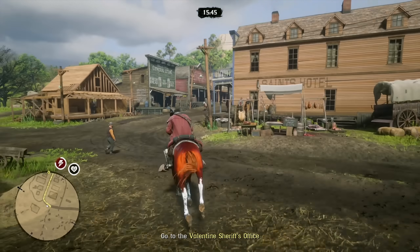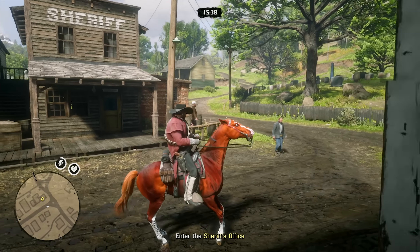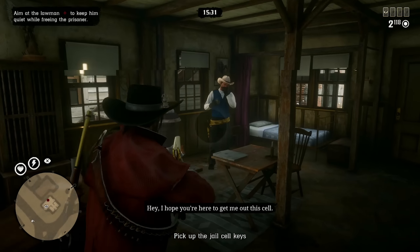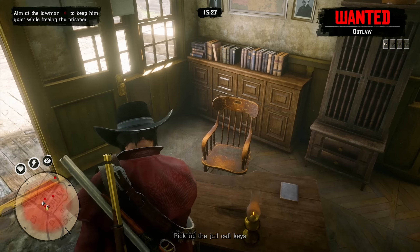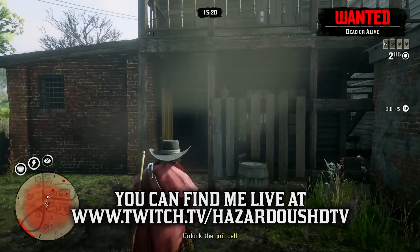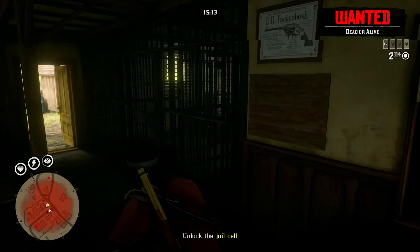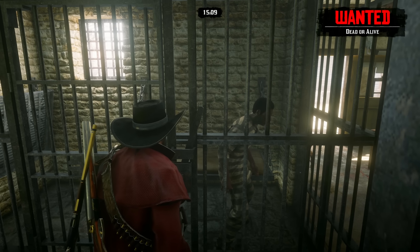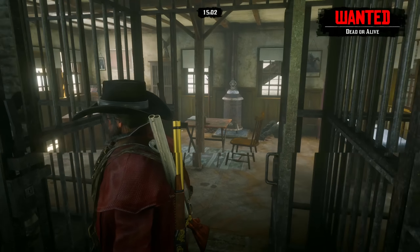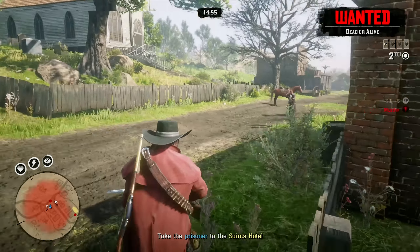The first free roam Stranger Mission we're doing today is a jailbreak mission. A lot of players wonder, when I record gameplay of this mission either in Valentine or Strawberry, what mission set it is — because a lot of players have low honor and aren't able to do these jailbreaks. This is probably one of my more favorite Stranger Missions in the game. The only problem doesn't have to do with the mission itself — it's a Rockstar glitch where your camera perspective gets messed up, really crammed and zoomed in, and you're stuck like that for the duration of the mission.